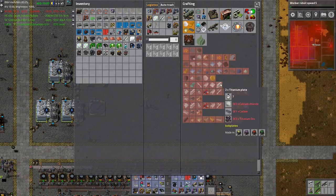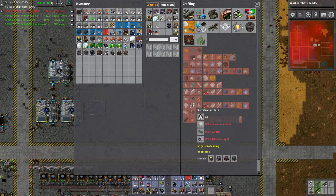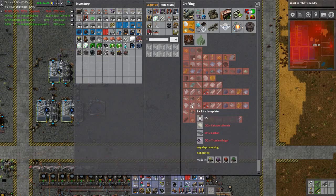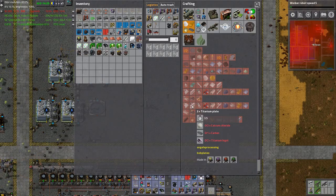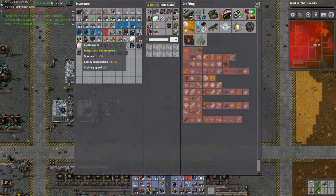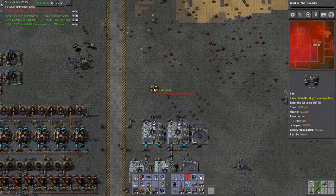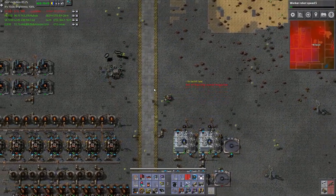That is titanium — I need calcium chloride, I need carbon, I need titanium ore. But I can also make it in a cooler way. Do I have titanium plate? That comes from the ingots. So I think we need a column for this, and this is produced in an electrolyzer. Let's get our electrolyzers — at this point maybe this is me being sidetracked.